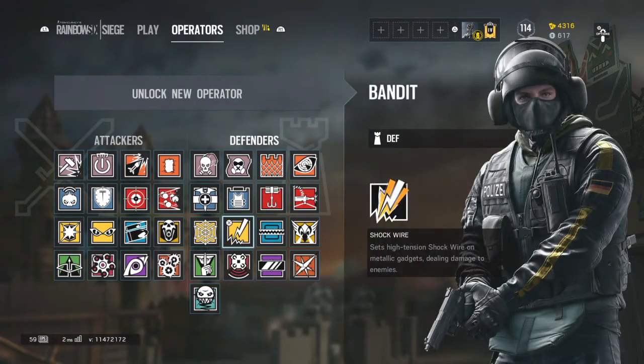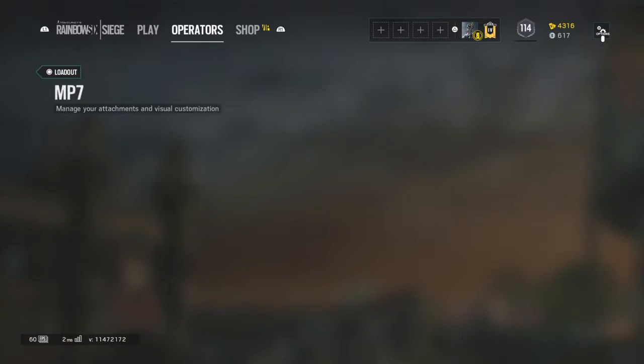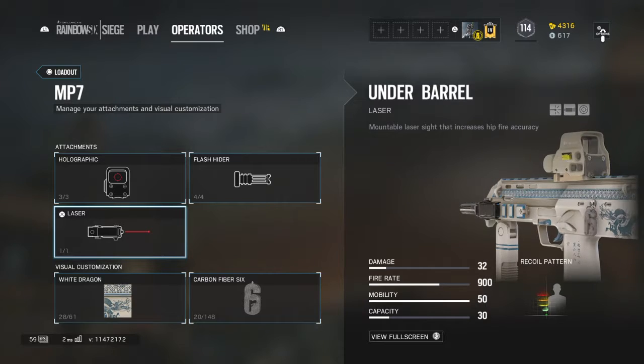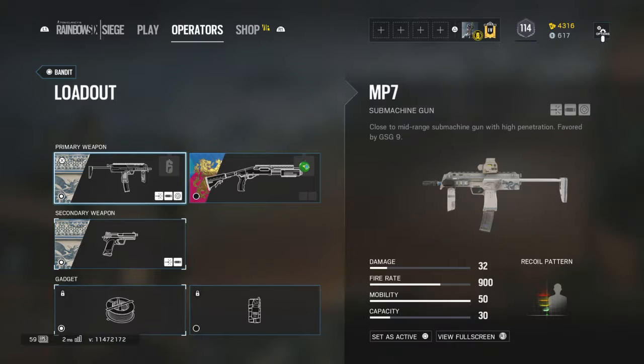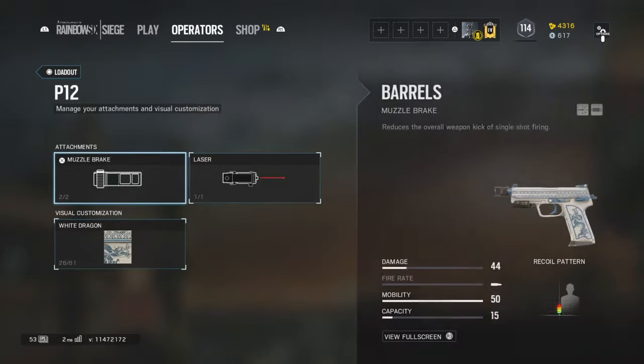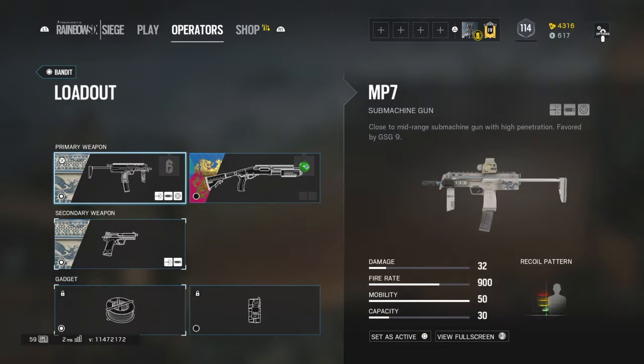For Bandit I use a holographic, a flash hider, and sometimes a laser. For the pistol it's the same thing — a muzzle brake and a laser. And I use barbed wire to slow down the attackers.